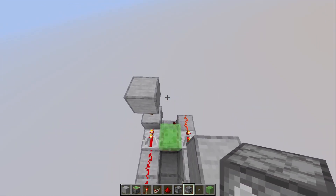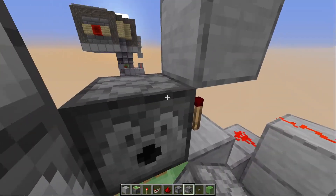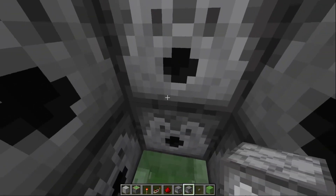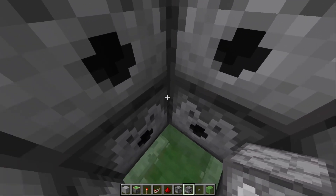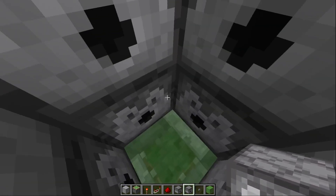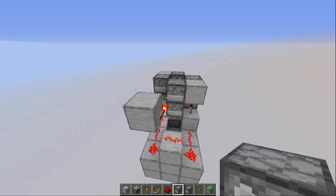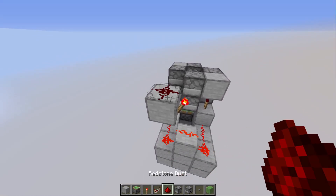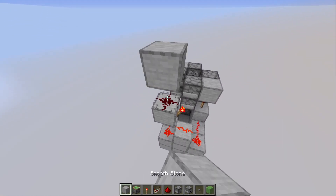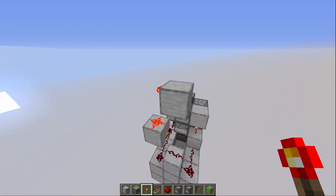This is a good time to place all our dispensers, which will go on all four sides like so. If you intend on giving yourself also an arrow, it is smart to replace one of the bottom dispensers with a dropper so you don't shoot yourself. Then we go back to the redstone — on top of this block you place a redstone dust, you can go up one and one over, break this block, place a redstone torch like so.